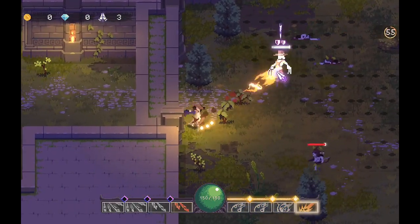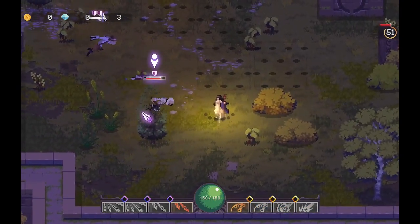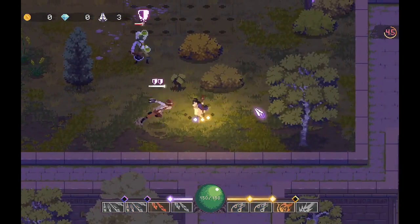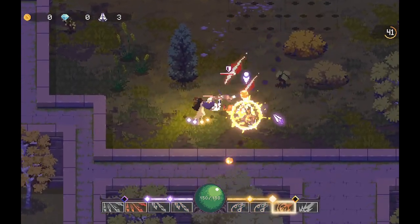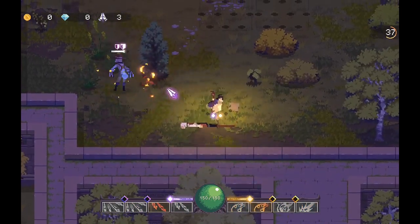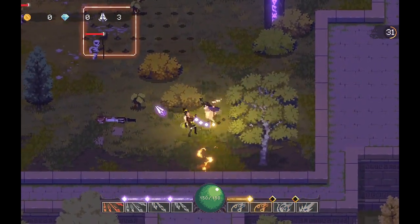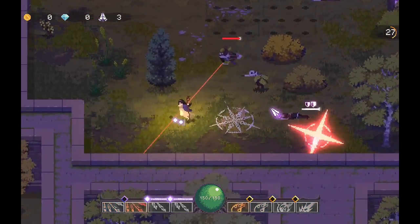So basically I just defeat enemies. The ones with the green shield — the only way to get rid of those is by dodging. So I have to evade their attack and then their shield goes away. As you can see they just drank and got more shield, and then once their shield is gone I can kill them normally. And then if I attack consecutively I do a finisher.